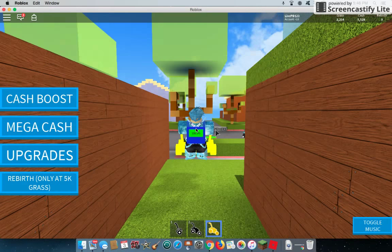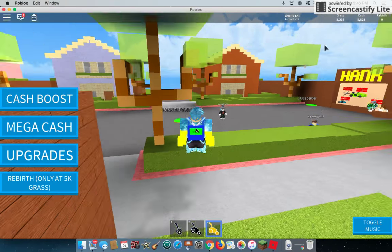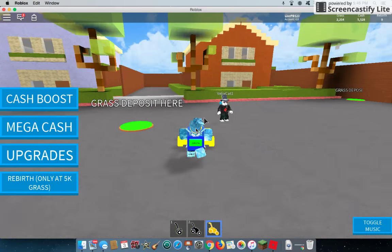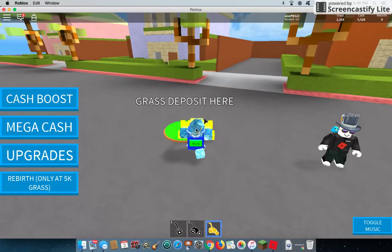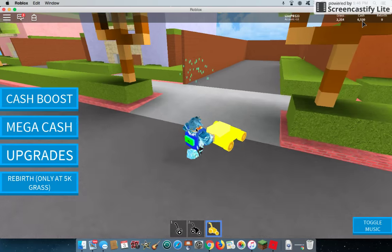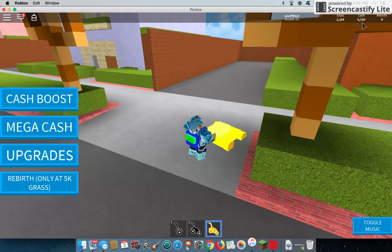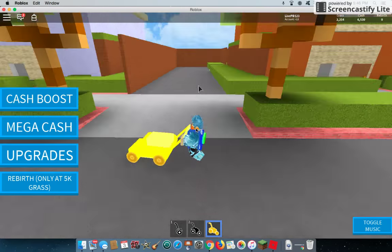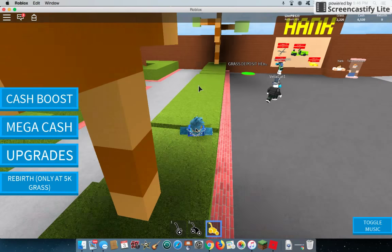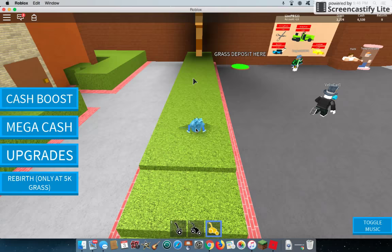My backpack's full. Okay, I'll show you this and then I'll get off. You see, I have 5,528 money in the top right corner. If I deposit — bam — 6,000. Wait, I got $1,000 for that grass. What?